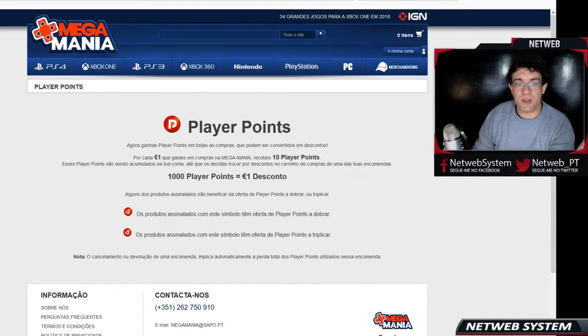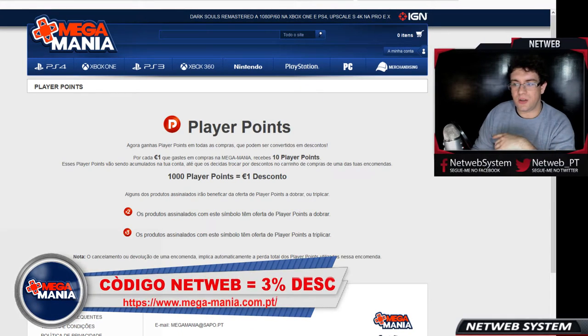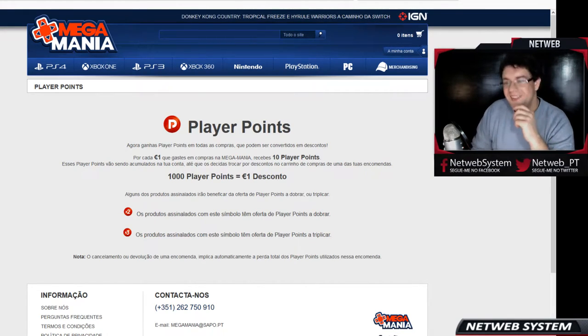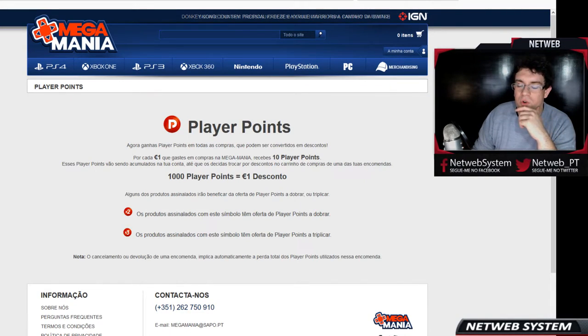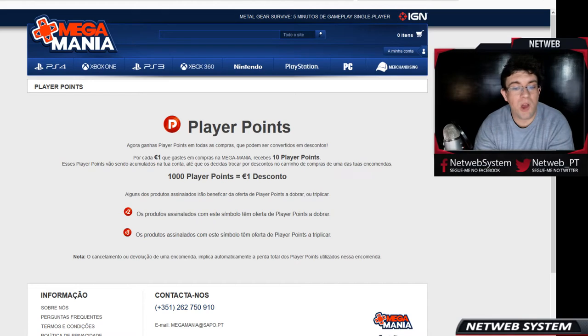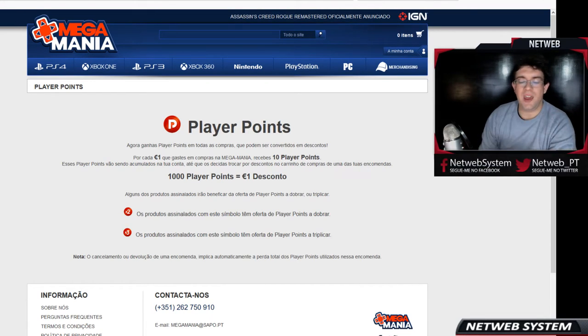Por exemplo, em janeiro compram o Dragon Ball FighterZ e, logo em fevereiro, compram também o Shadow of Colossus. Somando um jogo de 60 euros mais um jogo de 40, dá 100 euros. 100 euros vezes 10 dá exatamente 1000 Player Points. Portanto, por cada 100 euros, vocês recebem 1 euro de desconto. Não é mau? Juntando com o código NetWeb, é bastante acessível, e vocês têm ainda alguns produtos a duplicar ou triplicar.